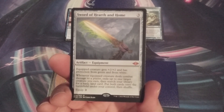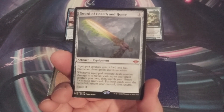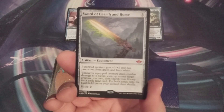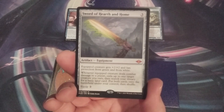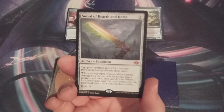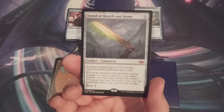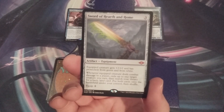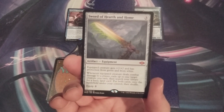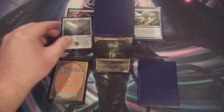Whenever the equipped creature deals combat damage to a player, we exile up to one target creature we own, search our library for a basic land card, put both cards onto the battlefield under our control, and then shuffle. All we have to do is connect with combat damage and we get to blink one of our creatures — making its ETB trigger happen at least once. If Yarok is there, it happens twice. If any support cards are out, it's going to get out of hand very quickly. Additionally, the land comes into play too, and we have many landfall abilities in this build.